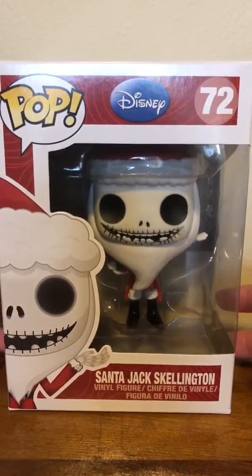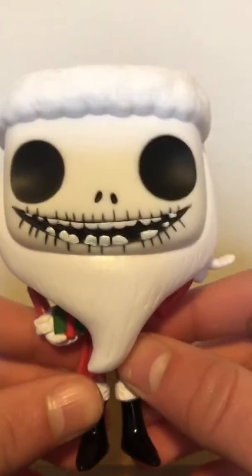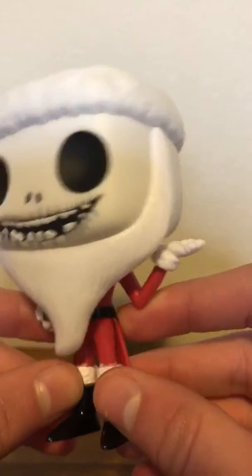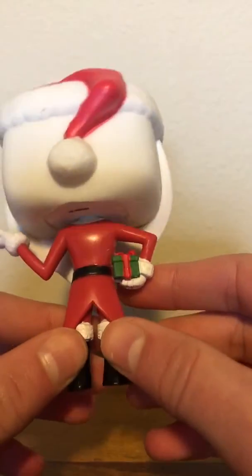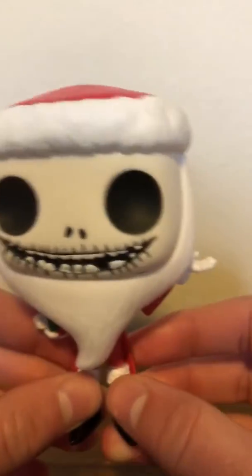And there's the front. Okay, so I'm going to take him out of the box now. Here he is — he's missing some teeth up front, he's holding a little present, and he's in his Santa suit. I'll just show you him.